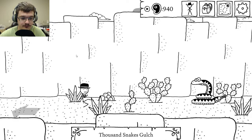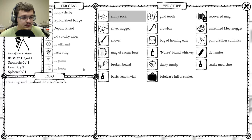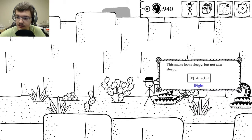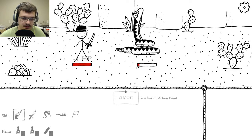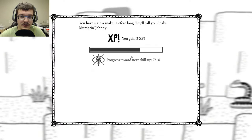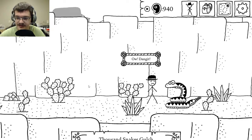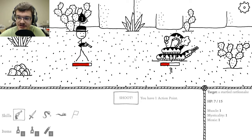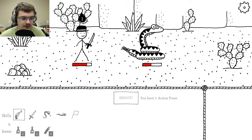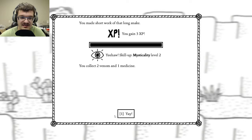To Thousand Sticks Gulch. We're going to dig that up — a shiny rock. What does that do? Nothing really. Let's go attack. Let's go ahead and shoot. These things aren't really all that useful in attacking. Progress towards next. You gain one venom and one menace. That's good. You have slain a snake — before long they'll call you Snake Murderer Johnny. Kind of fitting. Got you. Leveled up masculinity. Got some extra stuff — that's good.